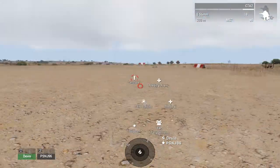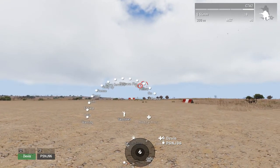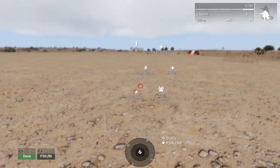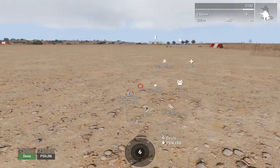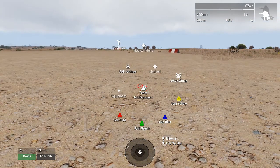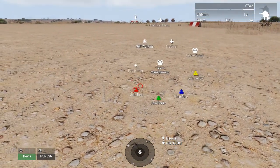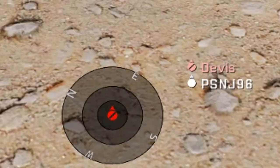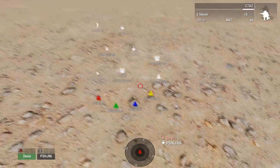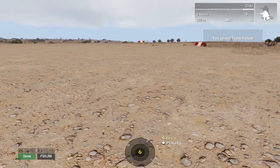You can also do gestures, like for example doing the up gesture. In the equipment menu you can check temperature, check your weapon temperature, and you can also go into team management where you can change team. For example, if I want to go red — now as you can see I am red. If I want to change again and go yellow, I can go yellow. And that's pretty much all there is to it.